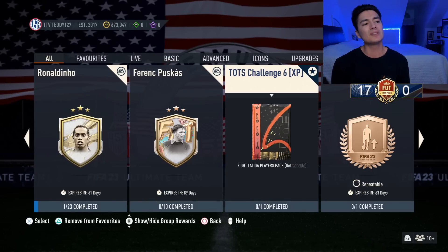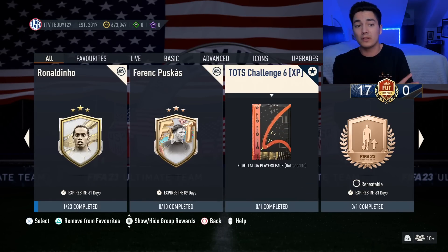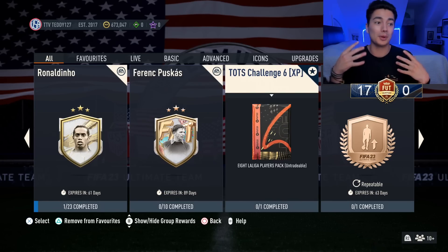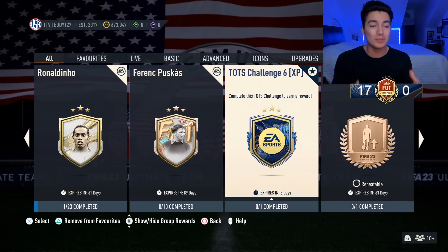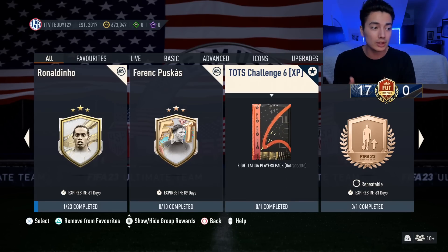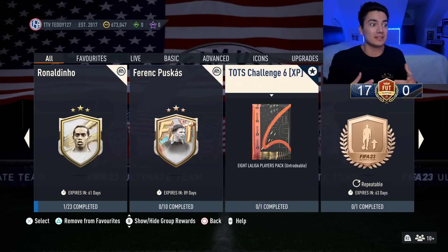Puskas is expensive but right around where his Fut Birthday was priced at, so not that big of a deal. Team of the Season Challenge number six is the SBC we were talking about in the previous video for making a lot of coins — I talked about it on Discord, on Twitch, and in YouTube videos because trading with these TOTS challenge SBCs has been really good.